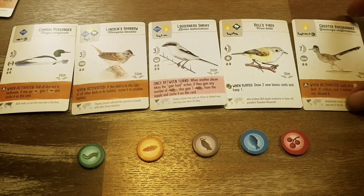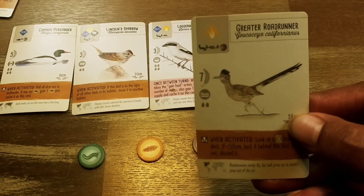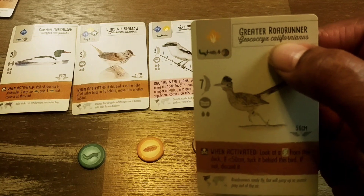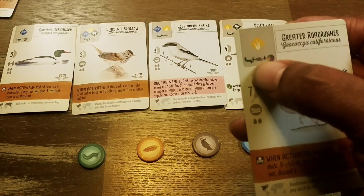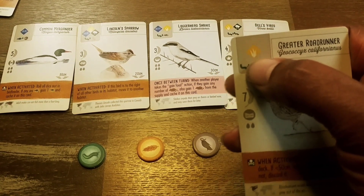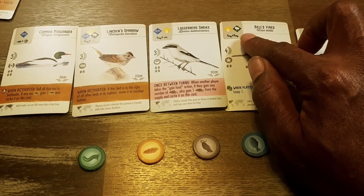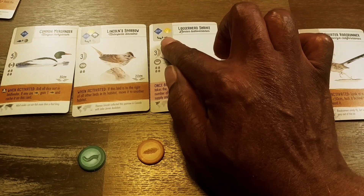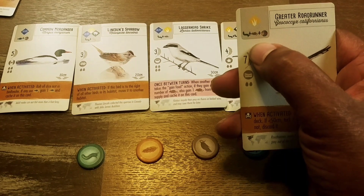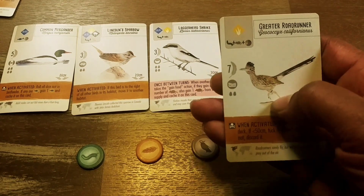Let's take a look at the anatomy of a bird card. The name of the bird is at the top — this is the Greater Roadrunner, and I love the roadrunner cartoon. Over here you have the type of habitat the bird can survive in, like grassland or forest. Right below the habitat symbol is the food you need to attract this bird into your aviary.